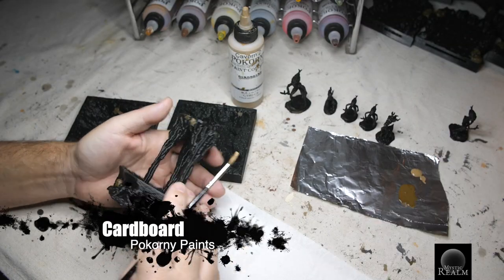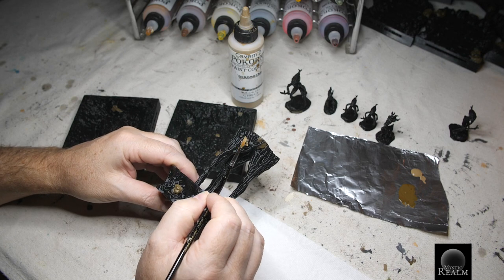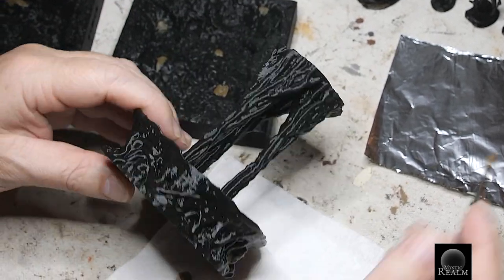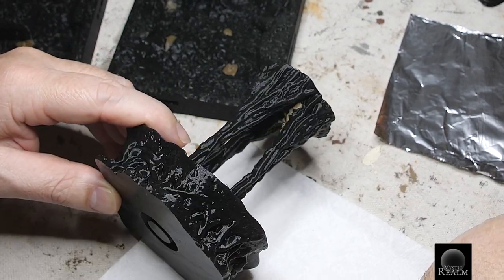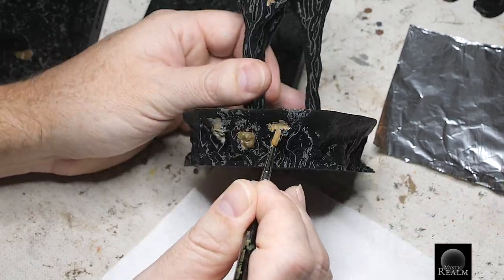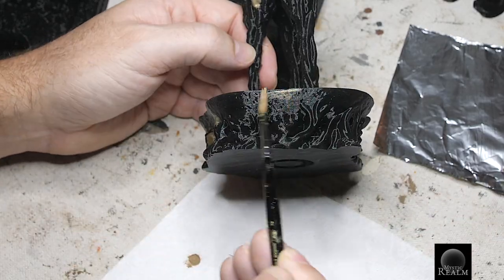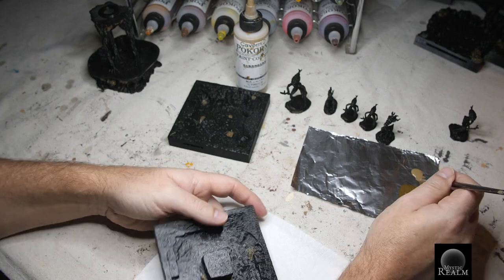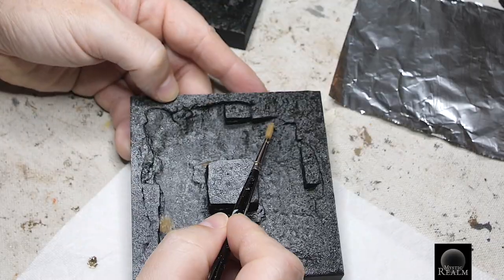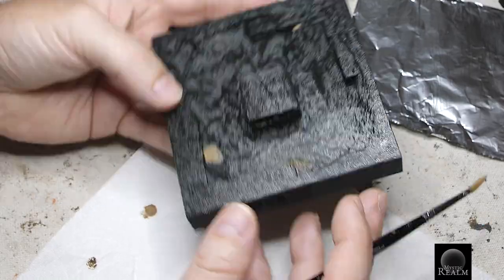With the same medium brush let's paint with the cardboard color. For the root pillar we're going to target paint the stalactite area. We're also going to look for rocks in the top here as well as the bottom. And for both the floors let's look for a couple rocks to paint that are inside the pool area.